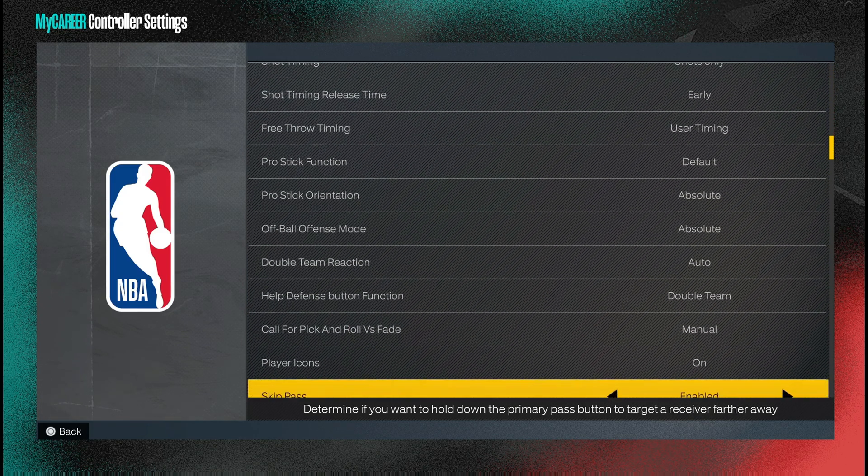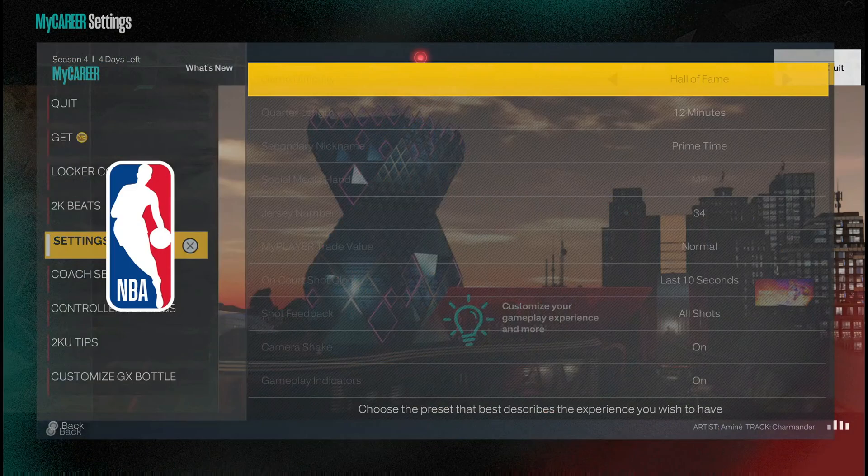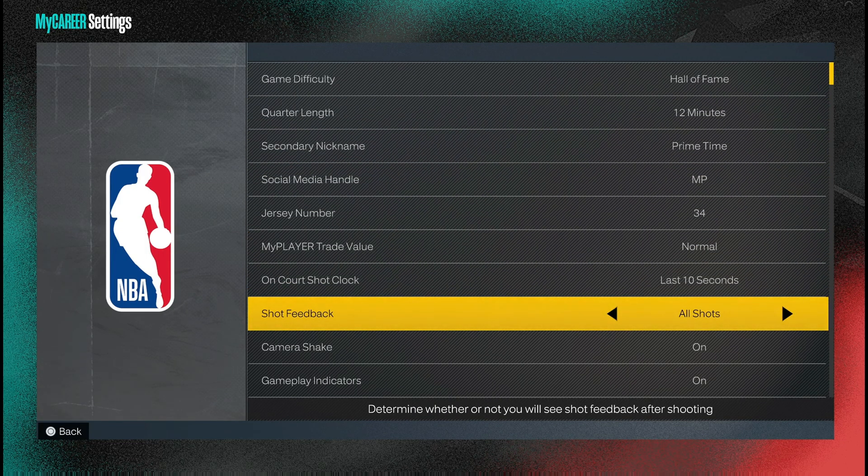There's one more setting that you need to change, and that is your shot feedback. That's in the settings — shot feedback — turn it to all shots. That way you can see whether you're releasing the ball early, late, slightly early or late, or if you're getting a perfect release and greening it. This will help you narrow down your shot timing and hit more shots consistently once you understand how you're releasing the ball. I always keep it on all shots.